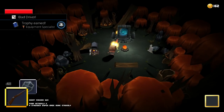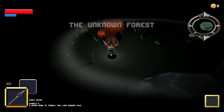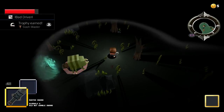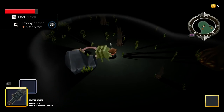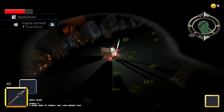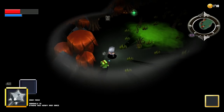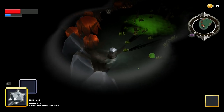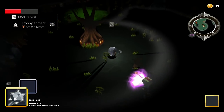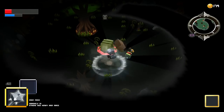The next trophy you shouldn't worry about is Equipment Specialized. To unlock this trophy you need to obtain 3 types of equipment, but this should come through natural playthrough. There are 3 weapon trophies: Slash Master, Smash Master and Step Master. Slash Master is for attacking the enemy 10 times with the sword, Smash Master with the mace, and Step Master with a spear. If you have trouble getting some weapons, simply die until your cube gets the right weapon.